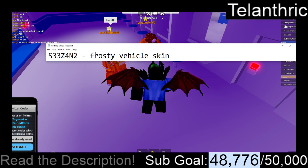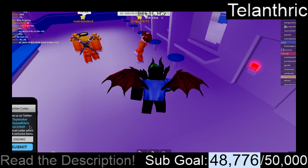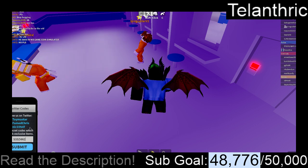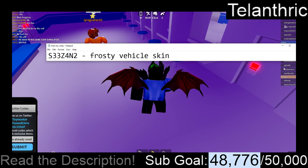The next code is Season 2, except it's spelled S33Z4N2, and that's going to give the Frosty Vehicle a skin.